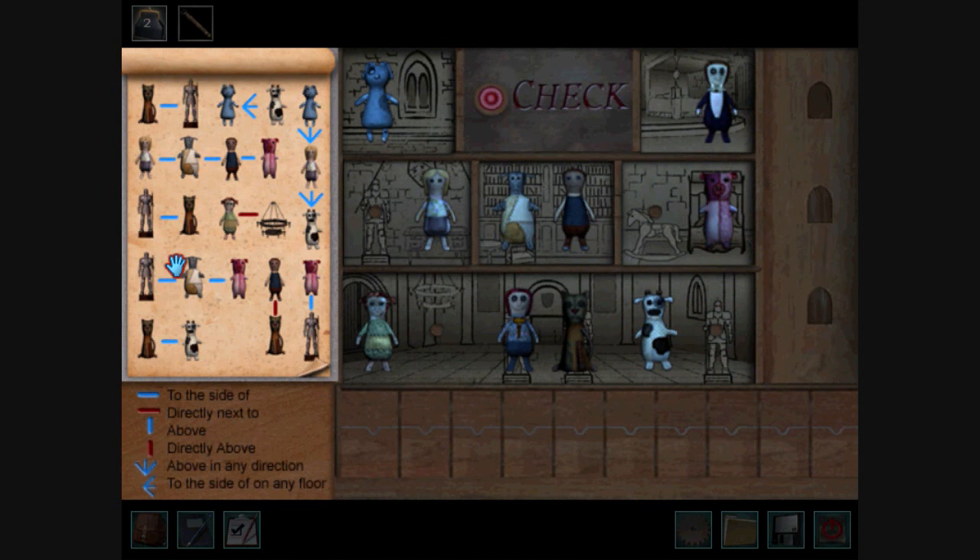The Dollhouse Arranger award is very easy. Just stick a doll in every room of the dollhouse, then check it and you'll get an award at the end of the game.